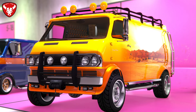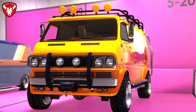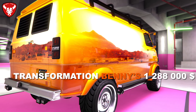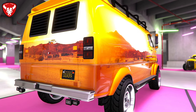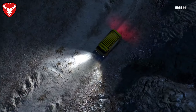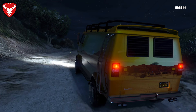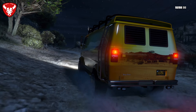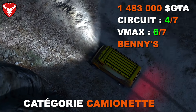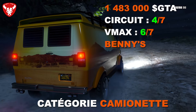En amenant un Yuga classique chez Bénis, on obtient le Yuga classique 4x4, inspiré du Ford Econoline E300 Quadravan. L'amélioration coûte 1 288 000 dollars, pour un total de 1 483 000 dollars. Bénis permet de nombreux customs dont des intérieurs et motifs. En performance : 4ème sur 7 en circuit — beaucoup plus performant que le modèle classique grâce à la traction 4x4 — et 6ème sur 7 en VMAX.